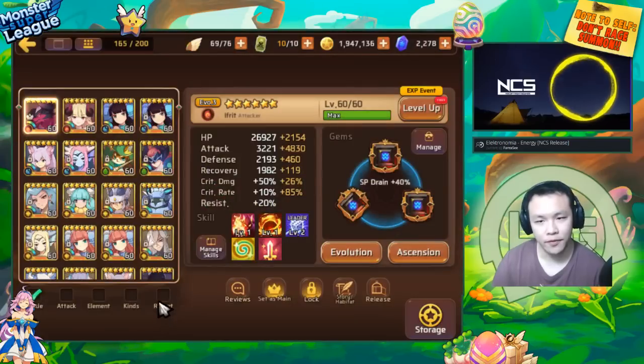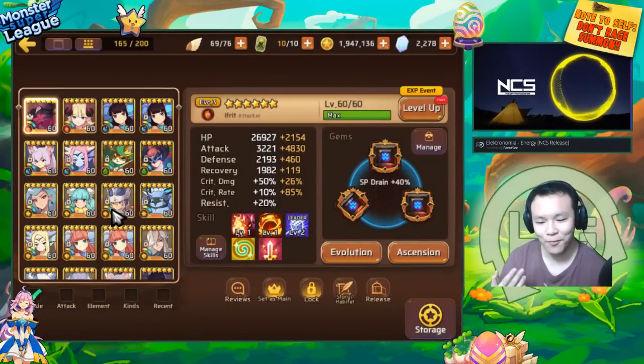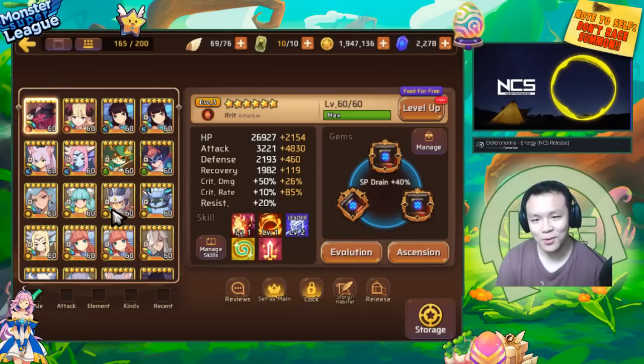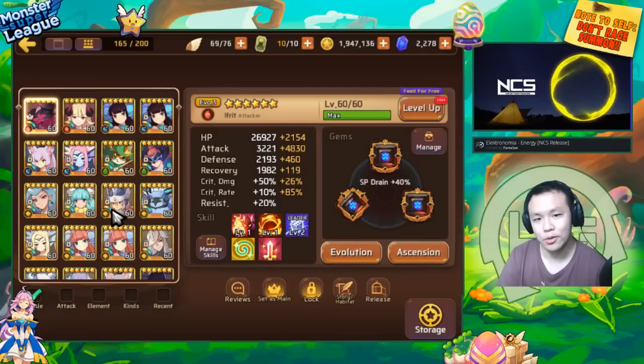It's basically an update of an older video I made, but now that I'm a little bit more advanced in the game I have more knowledge, because as I keep playing there are new things, new monsters, new strategies, new everything. So I'm going to be talking about how to sort your gems — which gems to keep, which gems to sell. This is mostly based on my perspective, but I can also talk about it from the perspective of players that are progressing or players that have just started playing the game.